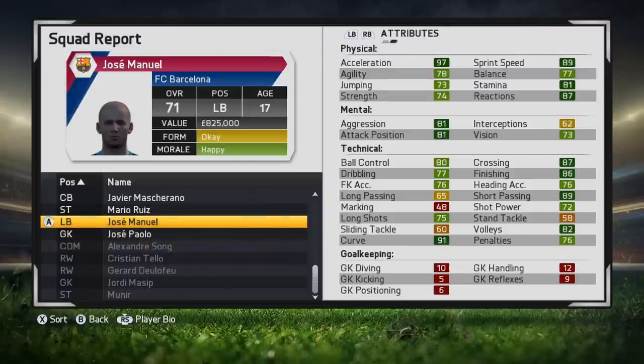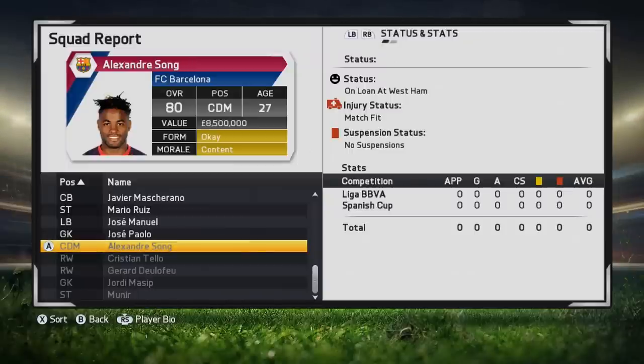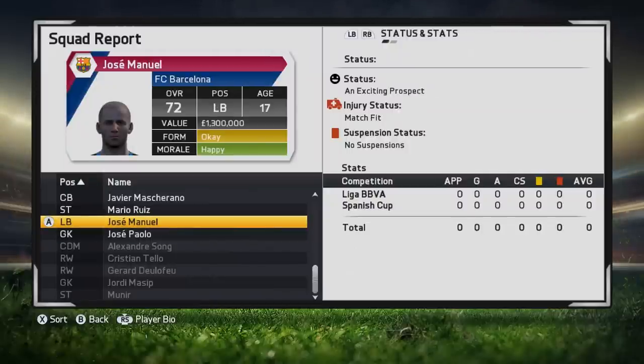There are a couple of other things I want to show you. The most important one is that you can actually change your players' potentials when you promote them — I'll show you that now. I've just reloaded the save and promoted them again. Let's see how they've changed. This goalkeeper used to have the status 'has the potential to be special.' He's now showing 'great potential,' which means his potential has gone to somewhere between 80 and 85.